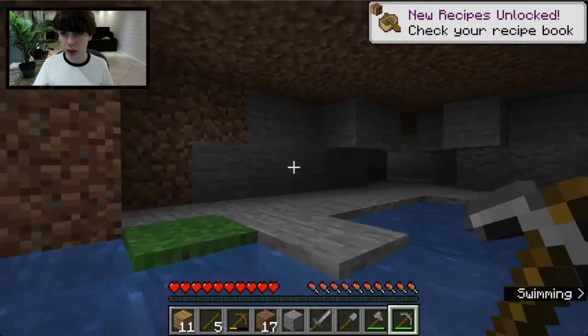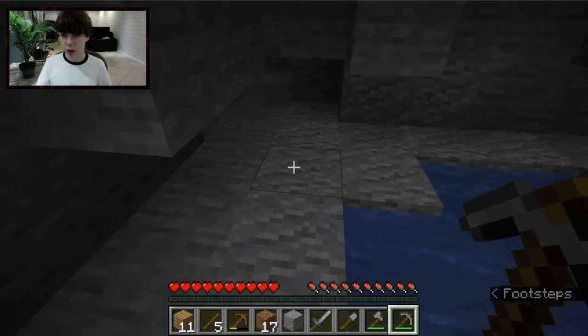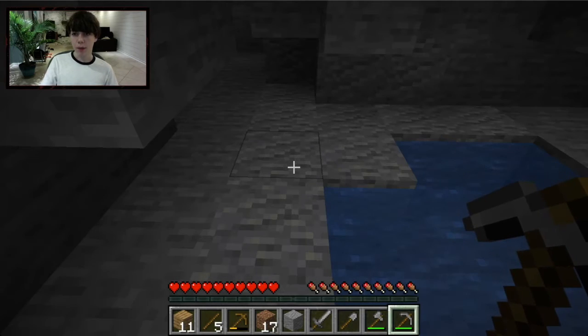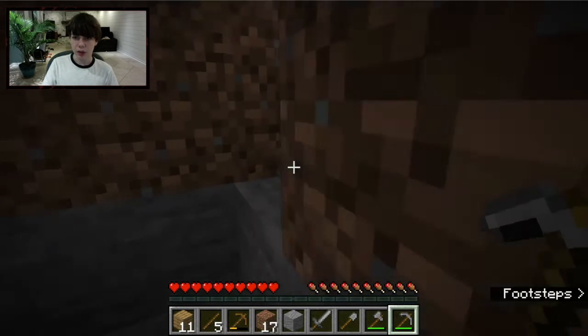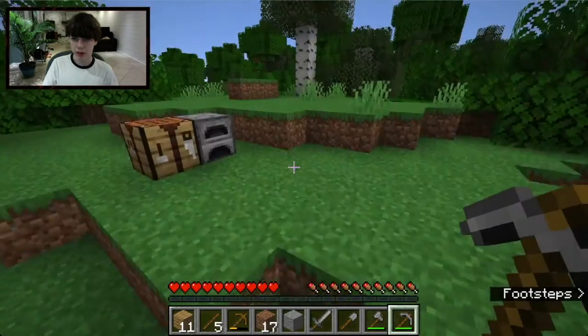Okay I just came back — I was digging cobblestone and I also found a little underground water source, which is kind of cool. Our base is up there. Also, this block here looks different from regular stone — it's one of the four stone variants. There's Stone, Andesite, Granite which is reddish, and Diorite which is white.